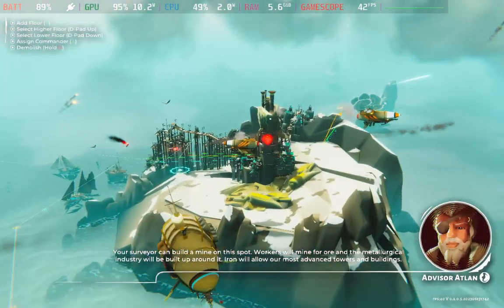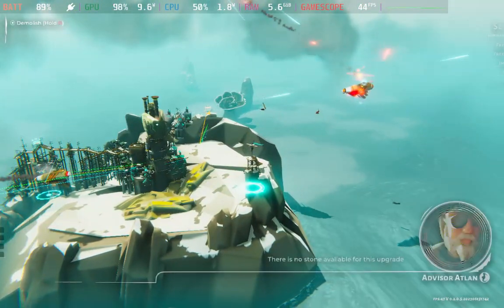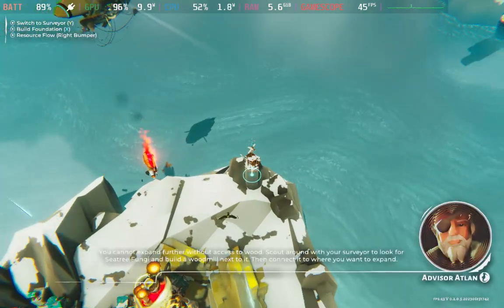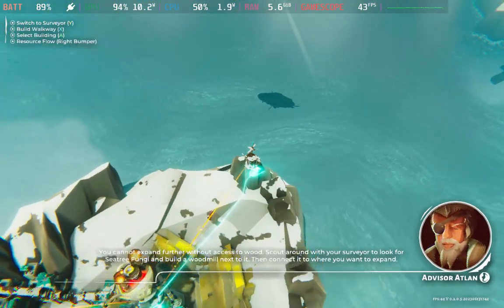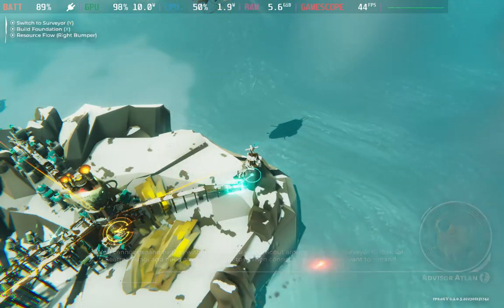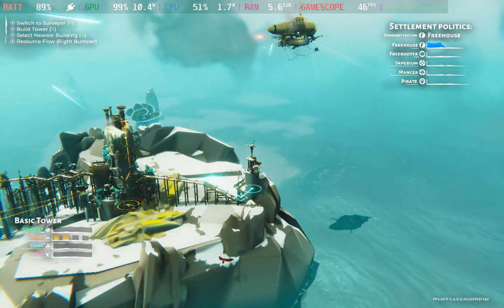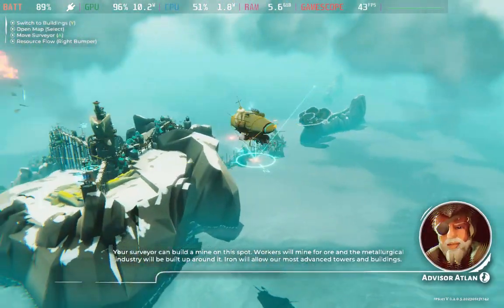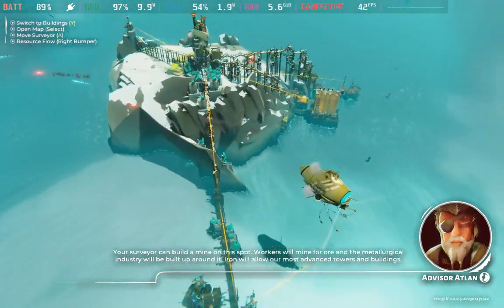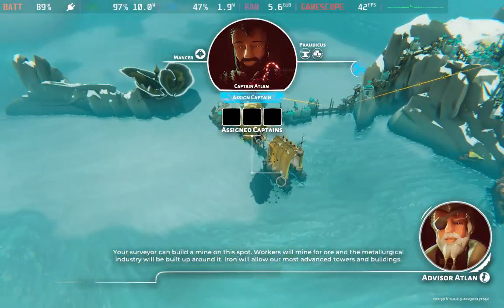Your surveyor can build a mine on this spot. You cannot expand further without access to wood. Scout around with your surveyor to look for sea tree fungi. Your surveyor can build a mine on this spot. Workers will mine for ore and the metallurgical industry will be built up around it. The mine will allow our most advanced towers and buildings.